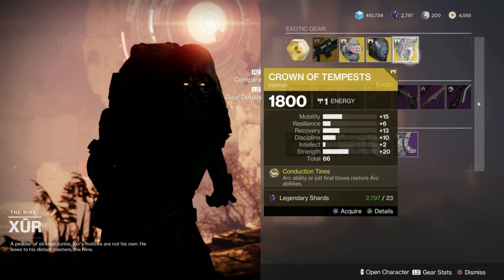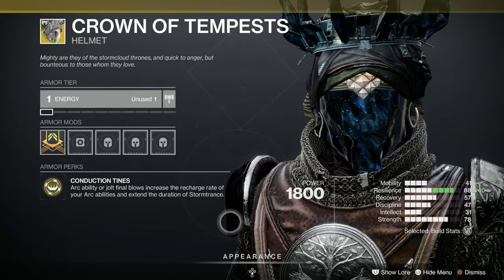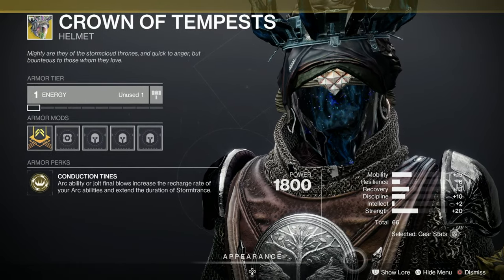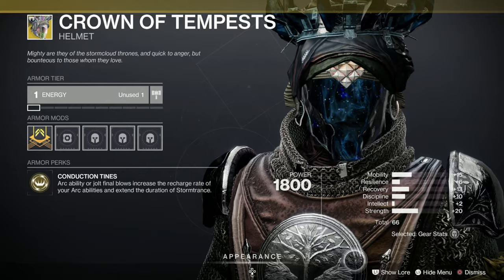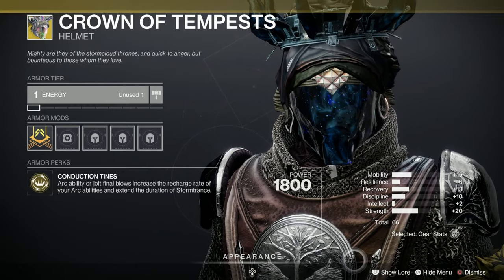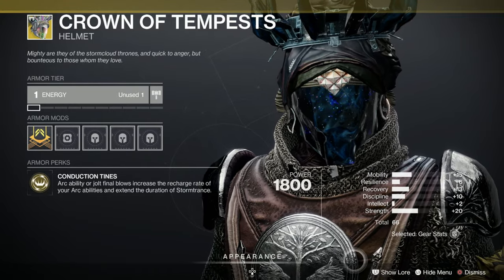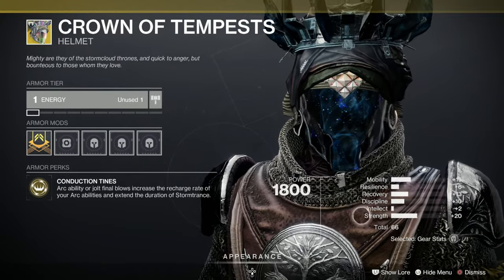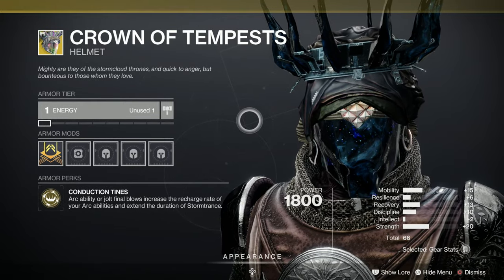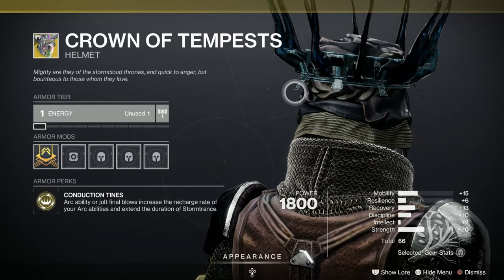And then finally, for the Warlocks, we've got the Crown of Tempests, or Pat Butcher's wig. Let's have a little look at what we've got stats-wise: 66, good in Strength, not bad at all. Recovery - it's okay, nice numbers. Arc ability or Jolt Final Blows increase the recharge rate of your Arc abilities and extend the duration of Stormtrance. So if you want to look like Pat Butcher from EastEnders, this is what you want - they've left the tag still on them from the shop.